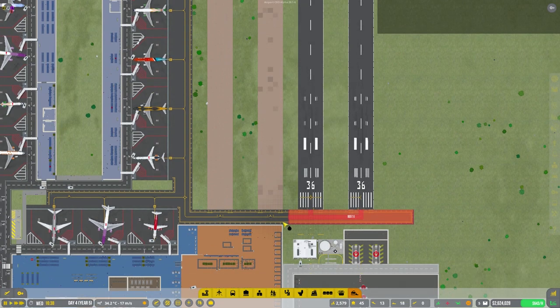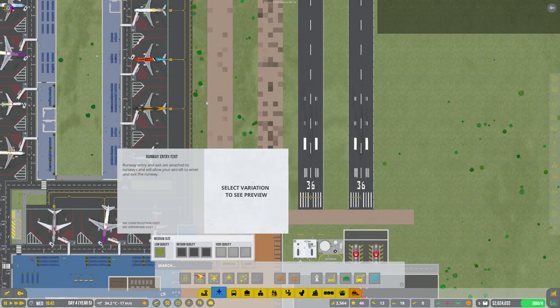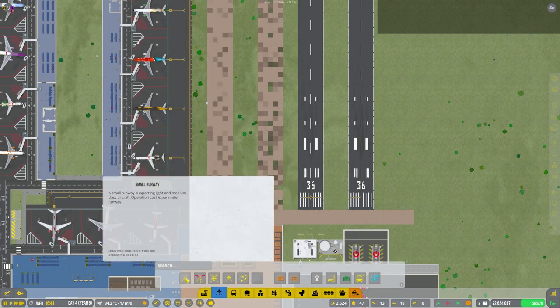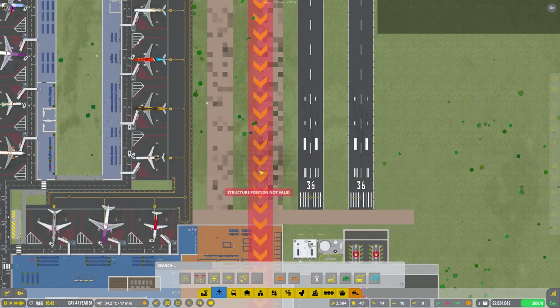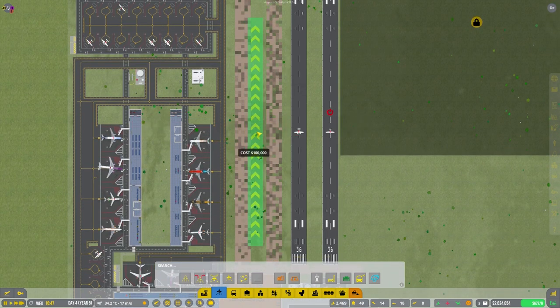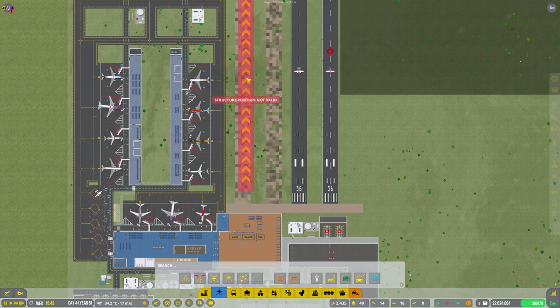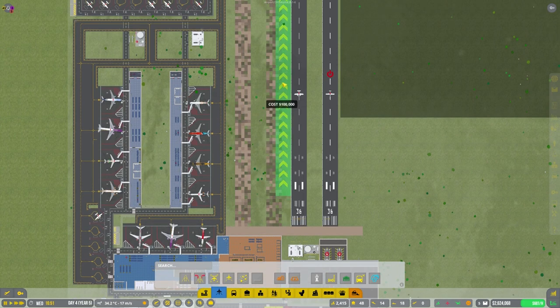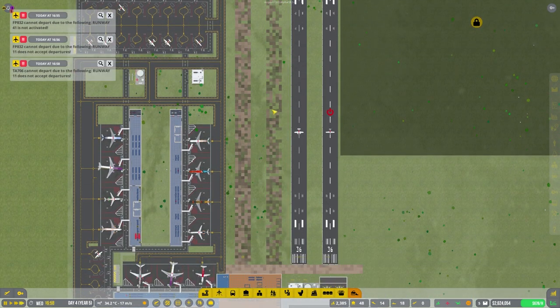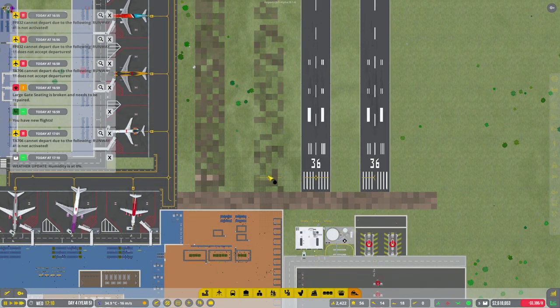It's going to cause some issues in a minute because these planes are not going to get anywhere at all. I'm taking all that out just for the time being — I know it's going to cost a bit of money, but trying to make it a little more efficient. The first one is going to be for take-off.